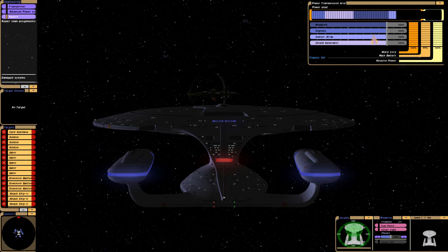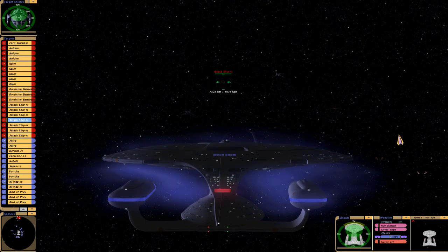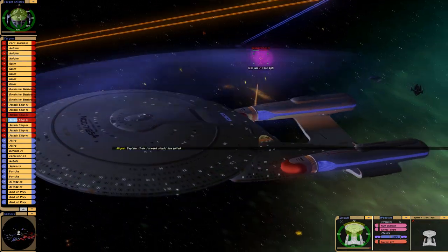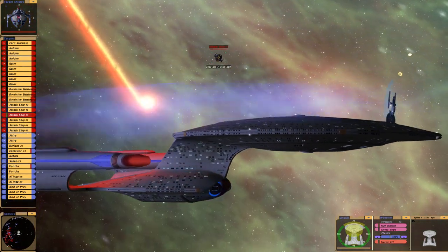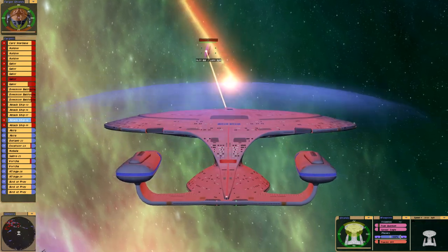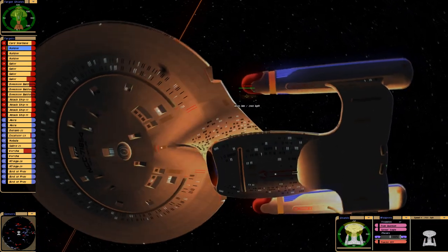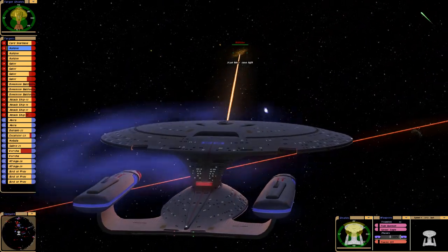Here we have a Cardassian Nor-type Starbase that's been refit for DS9, and a Cardassian Dominion Fleet. Loading Quantum Torpedo — this shouldn't be too hard, but I've been surprised before. So far we've taken down an attack ship. We have a Vorcha and an Excelsior-class that have taken hull damage. Let me target one of those Keldons. That's the Dominion's phaser — it packs a punch.